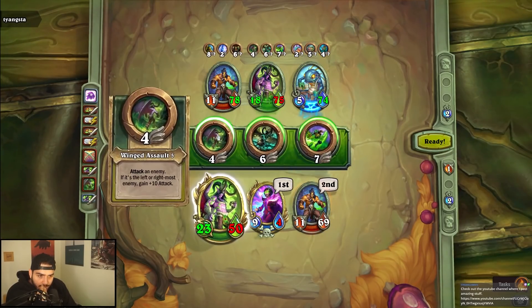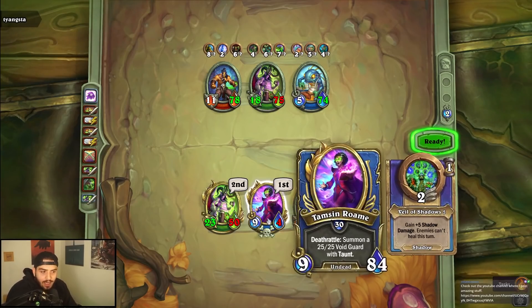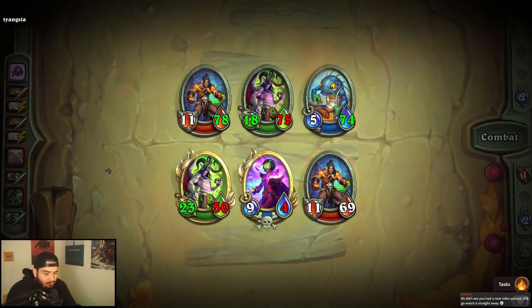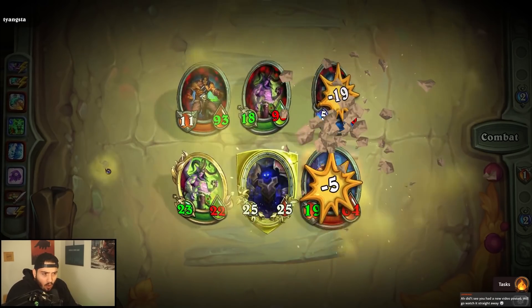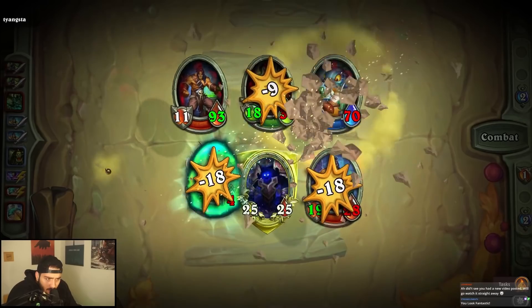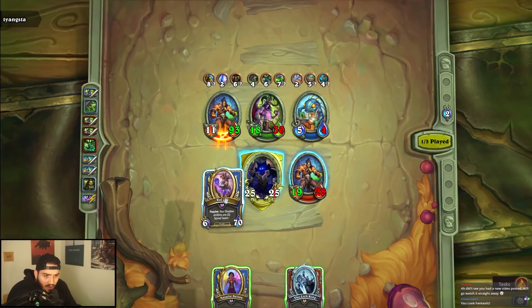I can murder Cookie here, plus Illidan slapping Illidan around a little bit. I like this — I don't know what they're gonna do. She's dead but we got the 25/25 up, so I think it's fine. Oh well, he's gonna do the Outcast — bloody oh!